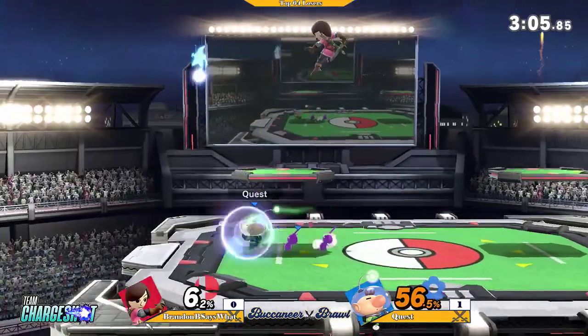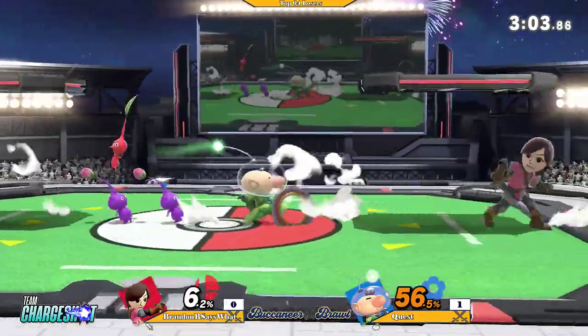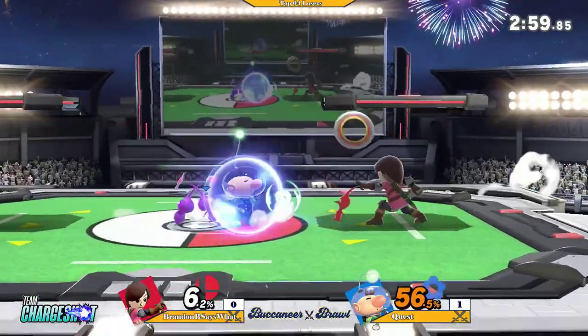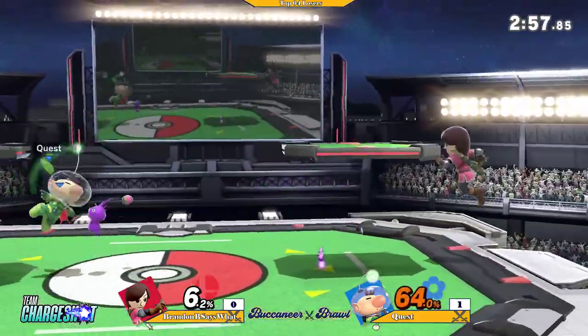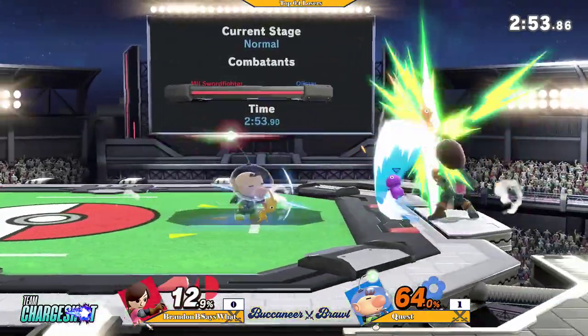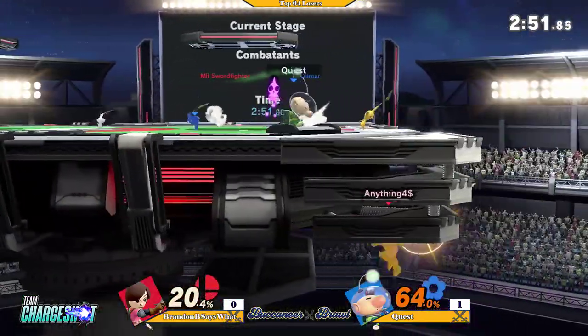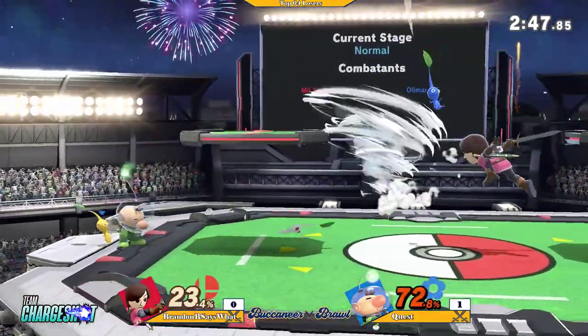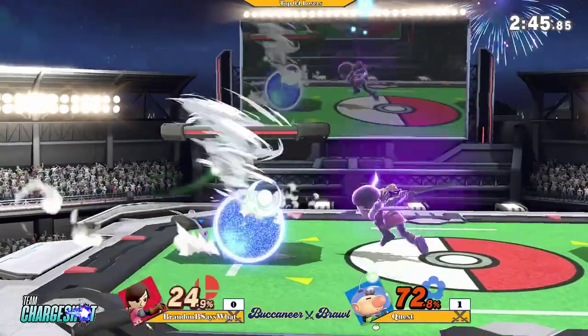Definitely — four out of five of the kills have been front throws. Grandin should definitely be watching out to avoid getting grabbed as much as possible. It's hard, but he's a little bit more focused on the Pikmin. Good up-B off ledge. Side-B — I love that side-B.